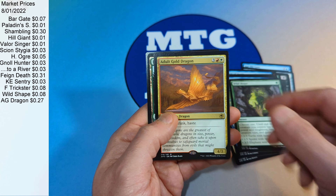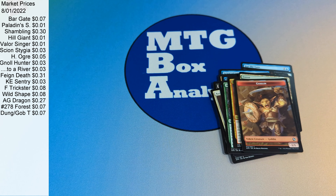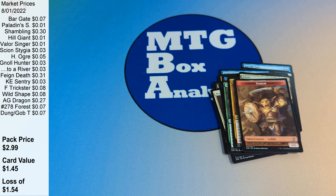And we get an Adult Gold Dragon as our rare, with a Forest and a Goblin Token. Thank you so much for watching. Until next time, do something amazing.